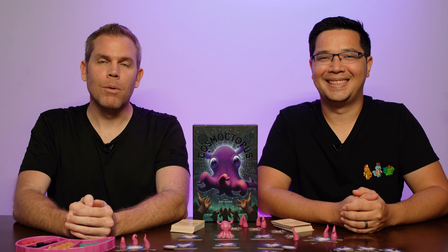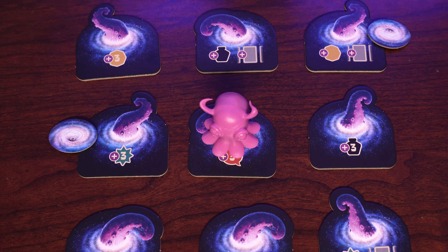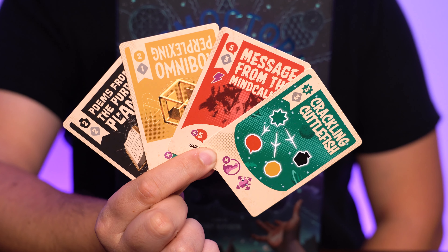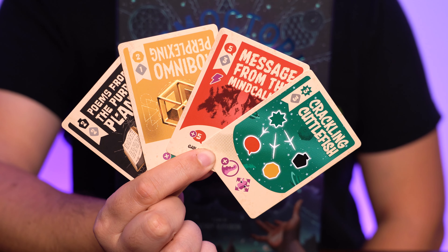Cosmoctopus is an area movement hand management game about collecting cosmic octopus tentacles. I really like the theming — how they took space and an octopus and put it together. I was really looking forward to this game because of the designer Henry Audubon, but I ended up feeling a little underwhelmed. We'll tell you why after this quick how to play.